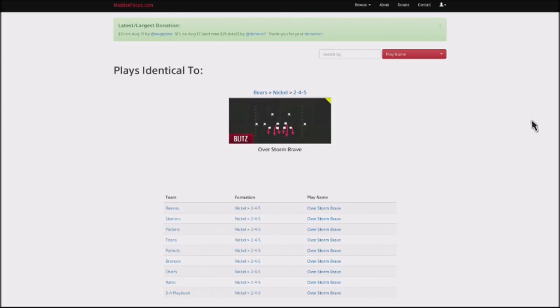You can find this play — it's the Overstorm Brave, out of the Bears nickel 245. Also available in the Ravens, Steelers, Packers, Titans, Patriots, Broncos, Chiefs, Rams, and the base 34 defense.